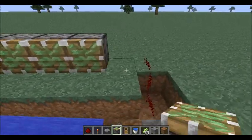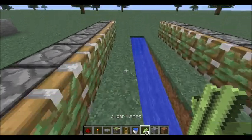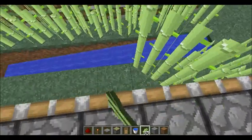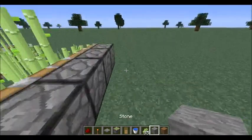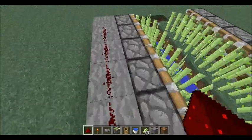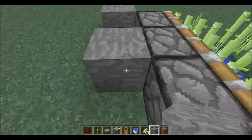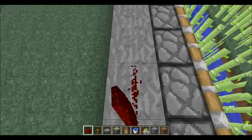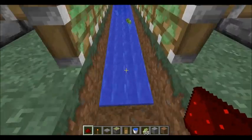Same thing on this side — now you've got your pistons. Plant the sugar cane, then take your block of stone or something like that up above so the redstone will reach the signal of the pistons. Do the same thing on this side — get stone, place the stone along the sides of the pistons, and place redstone all the way across. When you step into your farm it'll shoot out and you'll be able to go forward and collect your stuff.